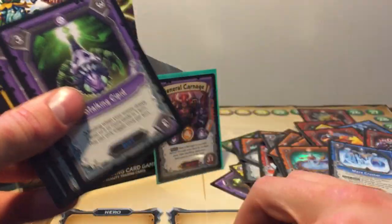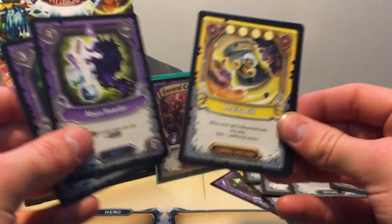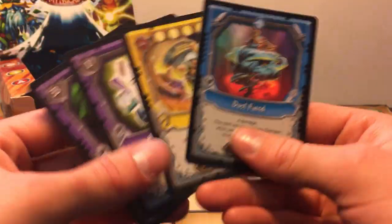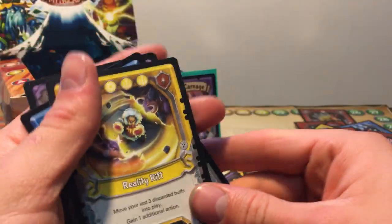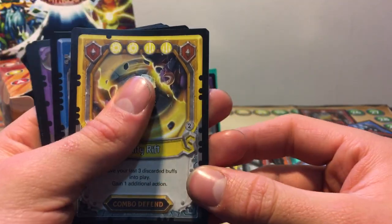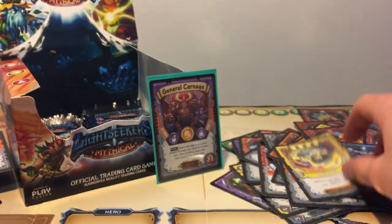Going straight to the uncommons. Stalking Cupid, Abyss Hoarder, Reality Rift — that just got nerfed — and a Foiled Dusk Fiend. Not bad. Reality Rift: move the last three discards to bottom to play, gain one additional action. For two solar, two gravity.